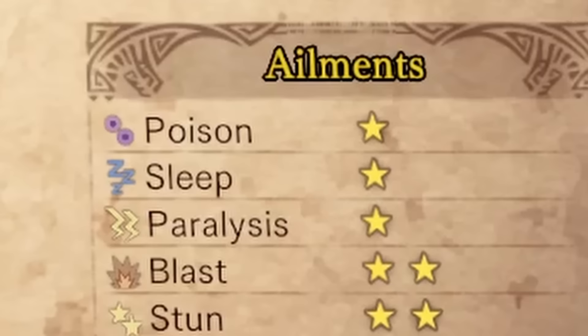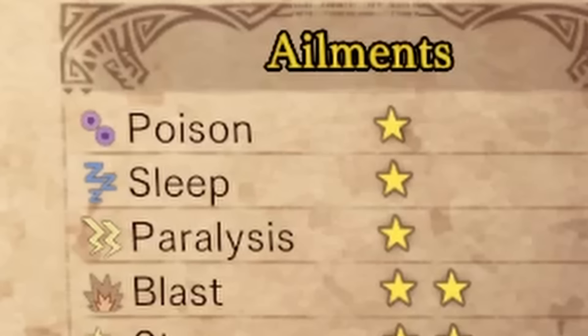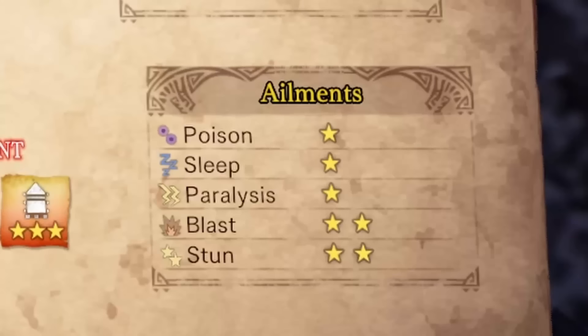Ailment weaknesses: the first three ailment ratings actually line up with her traits perfectly — toxic behavior sends hunters night-night and she's likely their sleep paralysis demon as well. One star for those. However, she is a bit susceptible to blast, and we've got the green light to go for the face because we have two stars in the stun department.